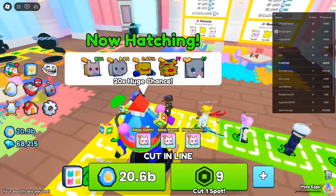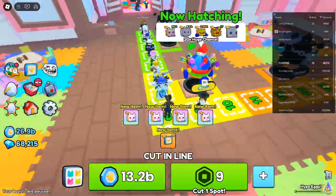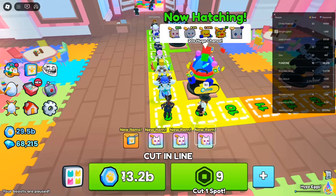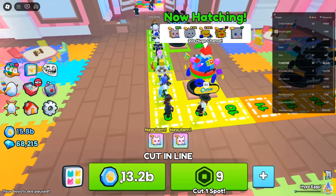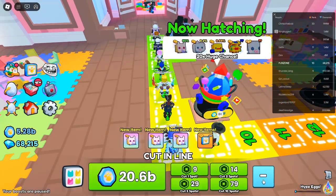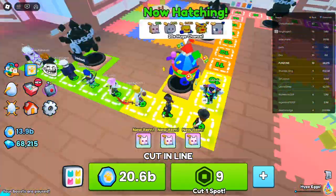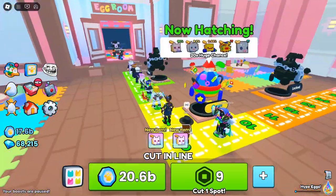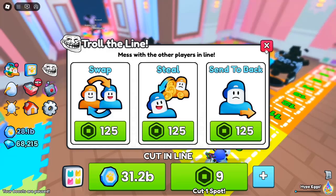Stand in line for a huge pet. The stand-in-line feature has been introduced, bringing all new excitement to the adoption center. Players can join up to 50 players in a queue to claim their spot in line for a chance to adopt the Huge Toy Chest Mimic. This means more chances to get rare pets while interacting with fellow players. Get in line, and your patience may reward you with one of the most coveted pets in the game.